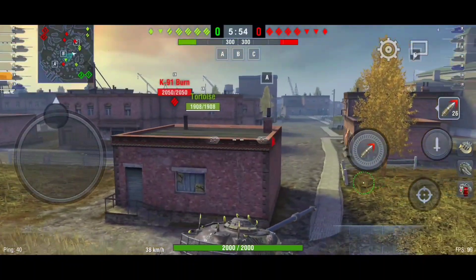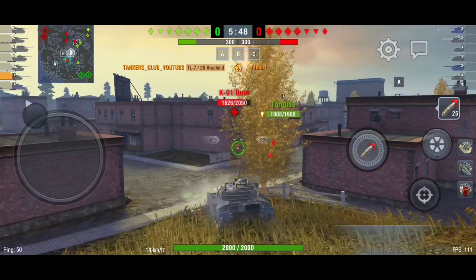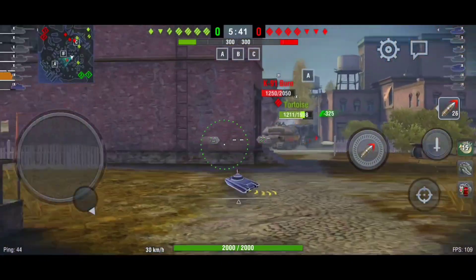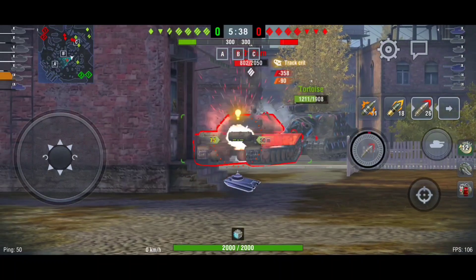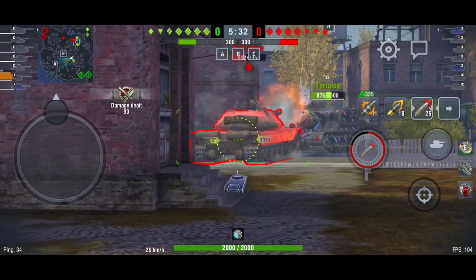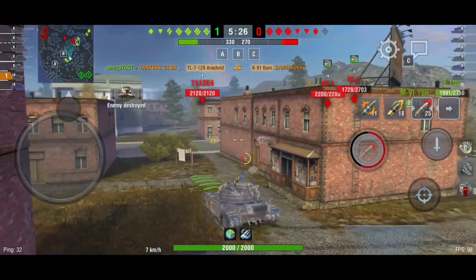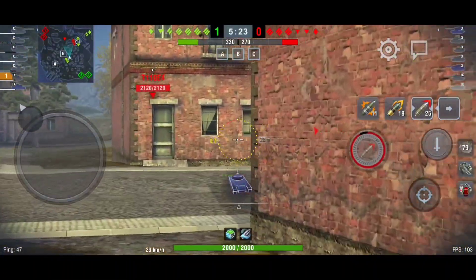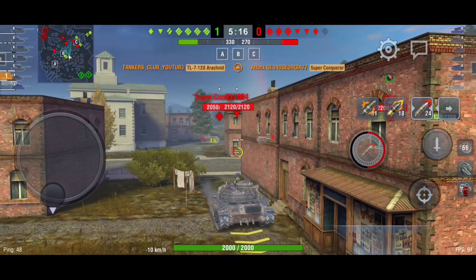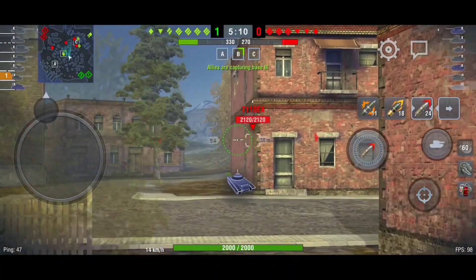Some of the heavies are on that side. I would maybe go and try to get the Tortoise — I'm going to help him now. Drooladeen activated, let's go! I can't hash him — I wasted the HE shell on him, that was stupid. But let's finish him. The plan is working — the T11E4 is waiting there. Superconqueror, here we go — 400 alpha damage, really not bad for this tank.